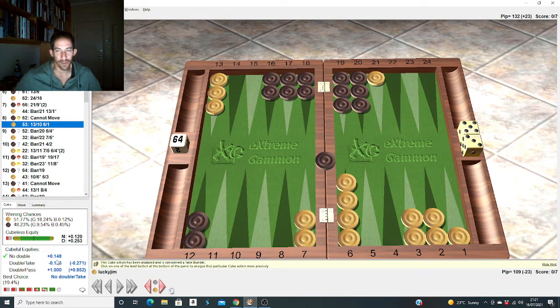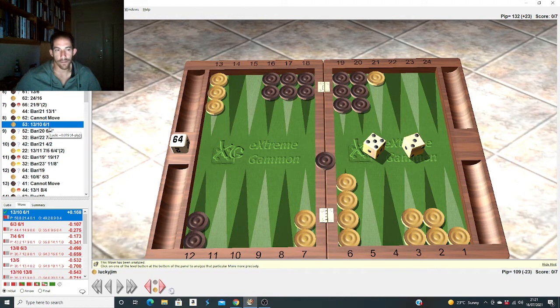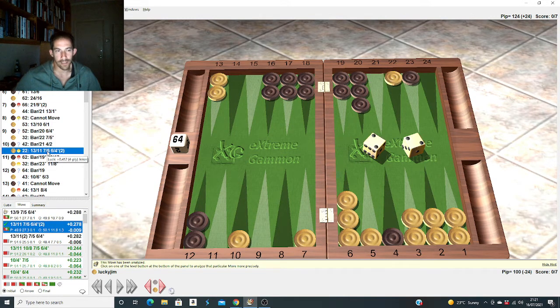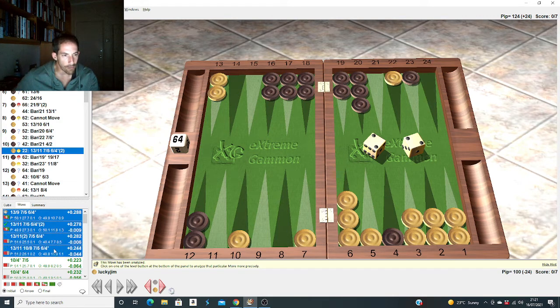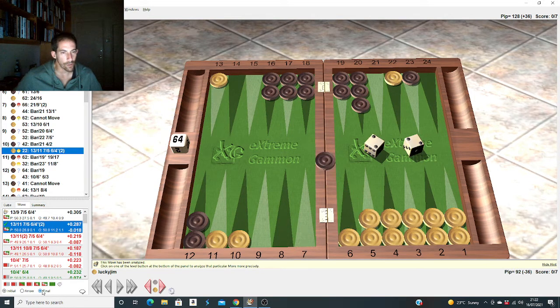My equity is 0.148 with no double and minus 0.12 if I give the cube away - because I've got good sixes out, good fives, he's got two-one, three-one, so double one, double two, double four - a lot of good things can happen and I want the cube. If I get hit and re-anchor I may have a take for ages. On the double two play it's super close according to XG. I can do a mini rollout of the top plays here using XG roller-plus for a slightly better evaluation level than what XG gives by default. My play got slightly worse after the rollout - not quite an error but wrong anyway.